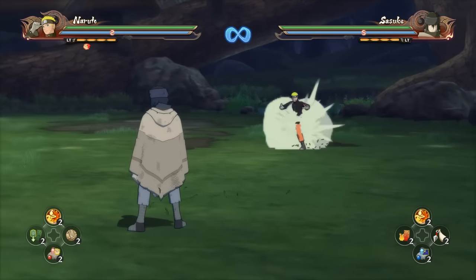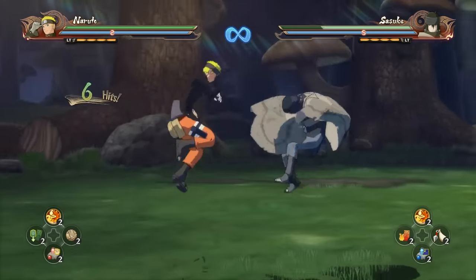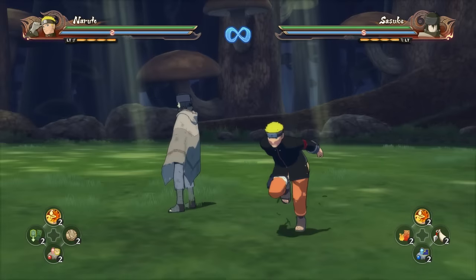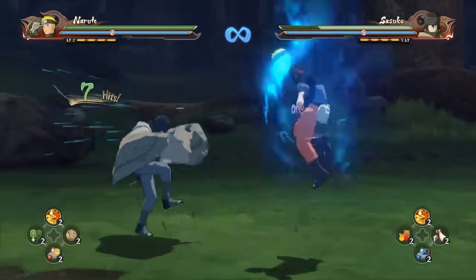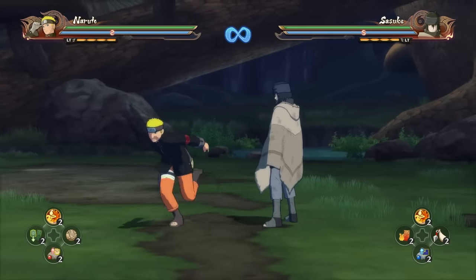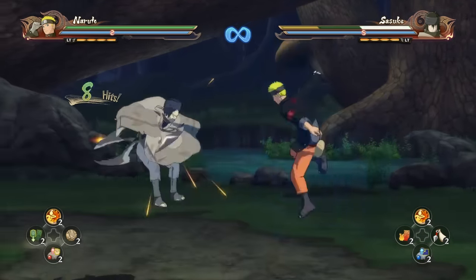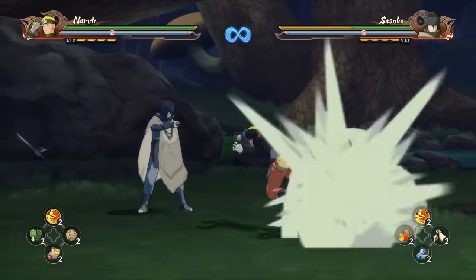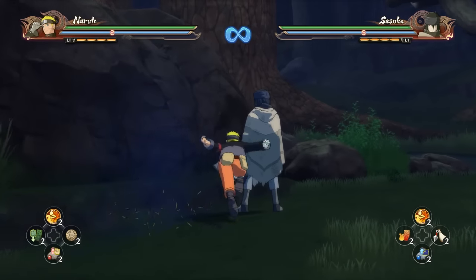His tilt is really good too. You can start combos off of it and link combos off of it. His down combo with the Demon Wind Shuriken and the tilt is like a guard-breaking combo — it feels like you can just keep doing it forever. See how you just link right back onto them? You can keep doing that and break their guard.